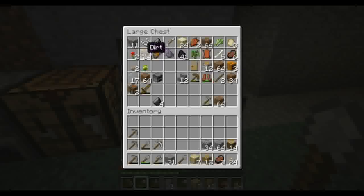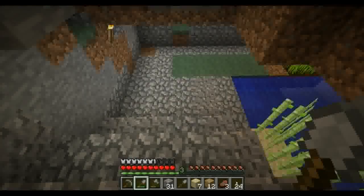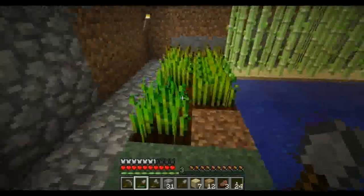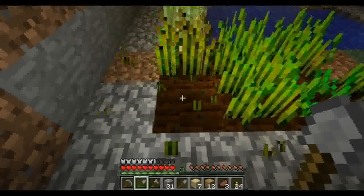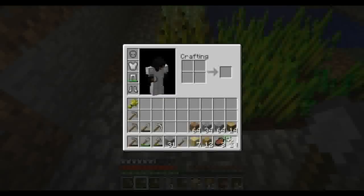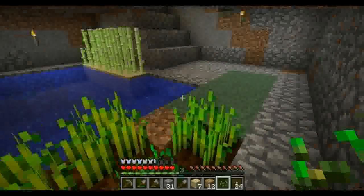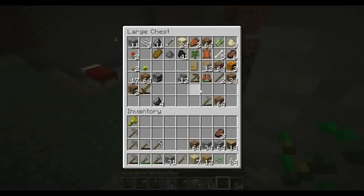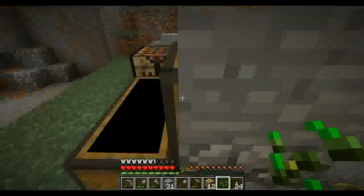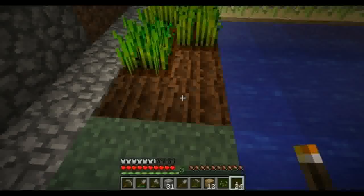So what we're going to do is gather a few resources we need and build ourselves a little pig rescue to keep the pigs safe and sound from the evil of creepers and zombies and everything else. We're going to need a piece of wheat to lure them back to where their safety is going to be. I should probably till the land again so I can plant the rest of these lovely seeds.